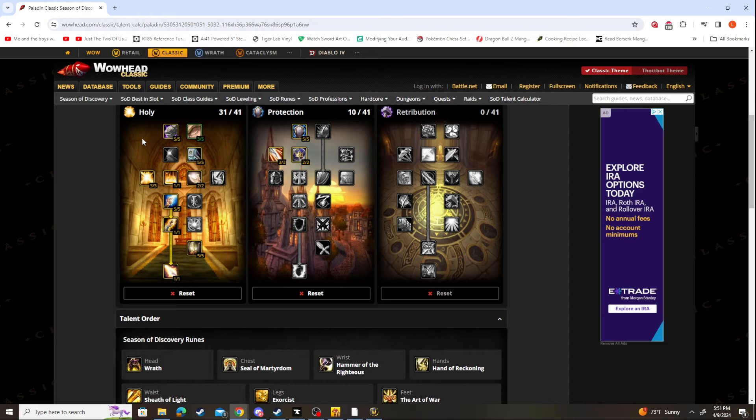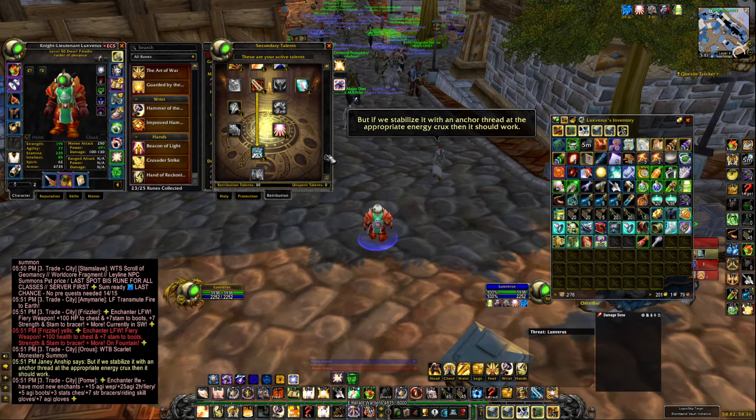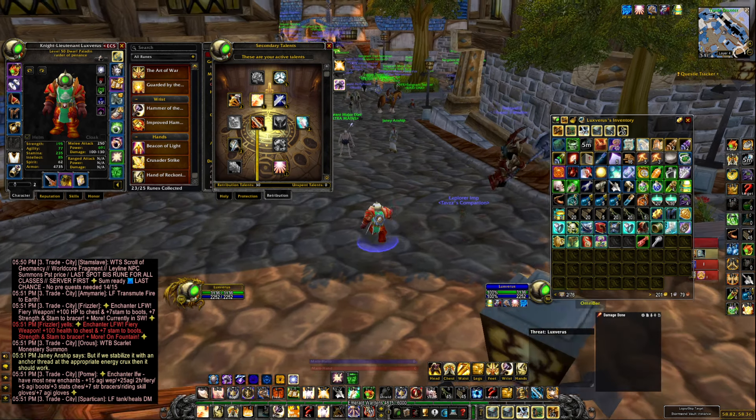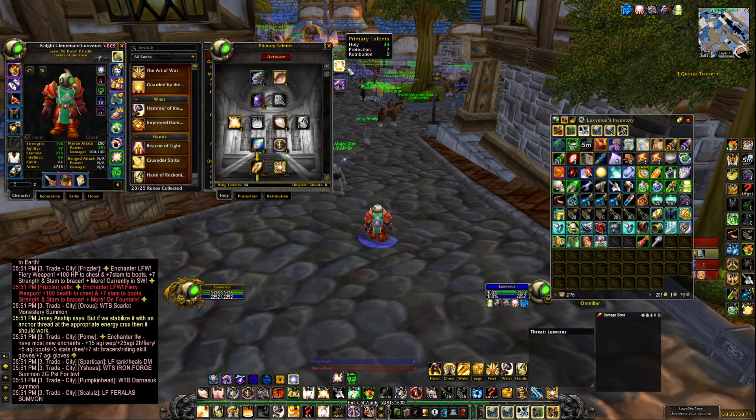So yeah, there are pretty much options for every tree. I don't really play deep prot so I don't have a build for that, and I find Retribution and Holy to be plenty. This ret spec is probably the best right now in terms of burst and damage. The shotgun-in spec is also very fun.